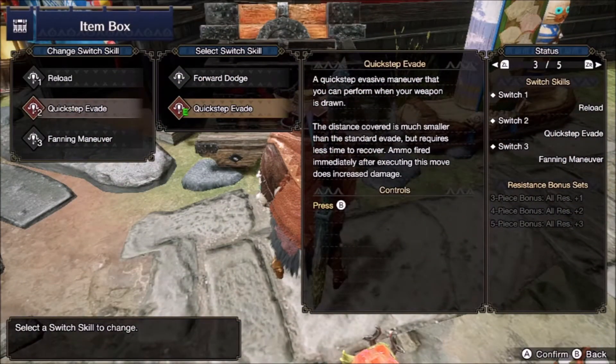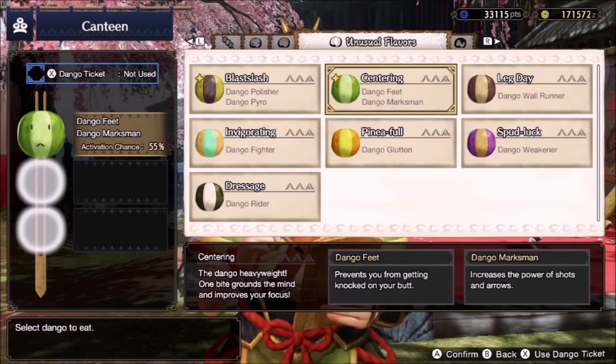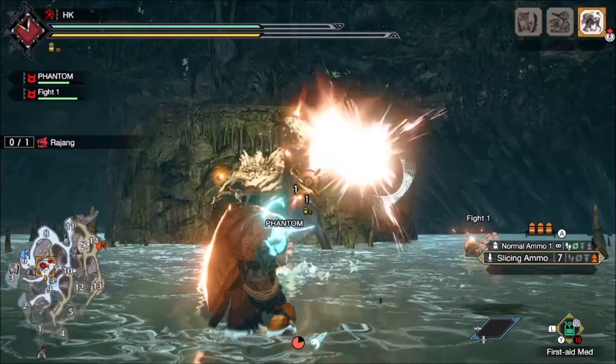The Switch Skill Quick Step Evade adds 10% of damage to the next shot you take immediately after dodging. The Silkbind Attack Switch Skill Fanning Maneuver can add another 10% to all of your shots for 20 seconds. Unfortunately neither Dango Marksman or Dango Temper work with slicing ammo.